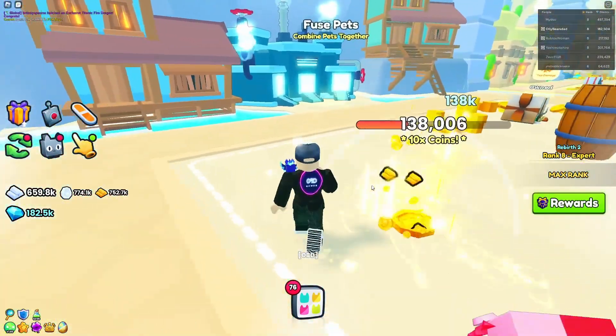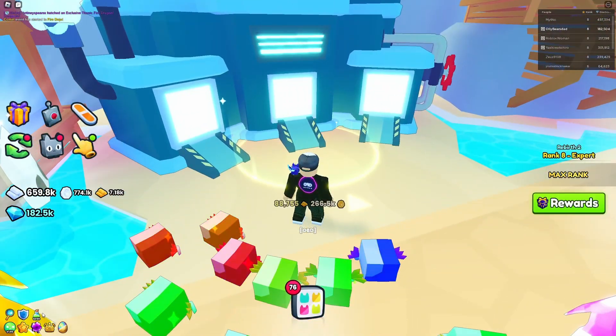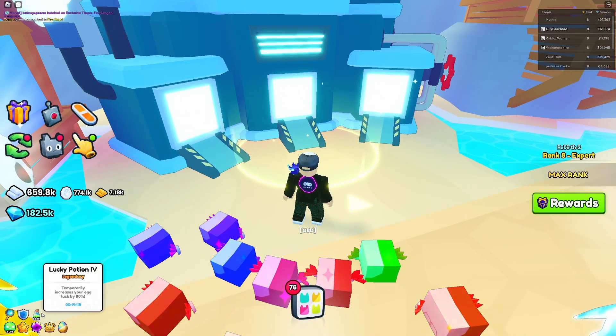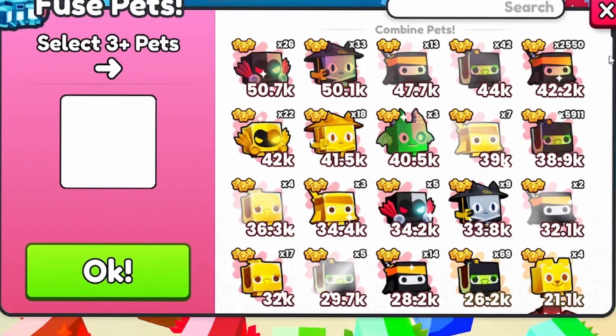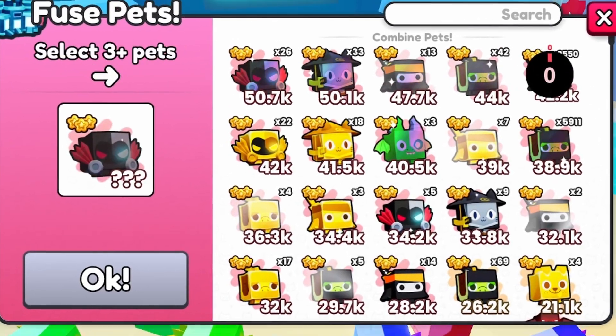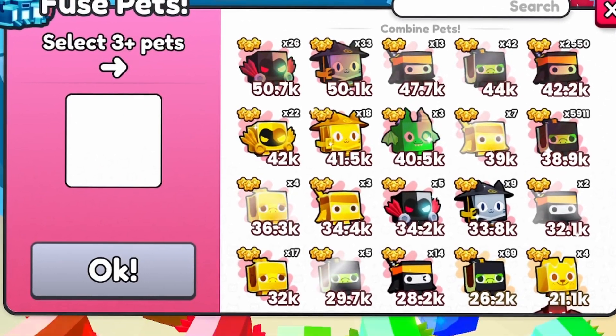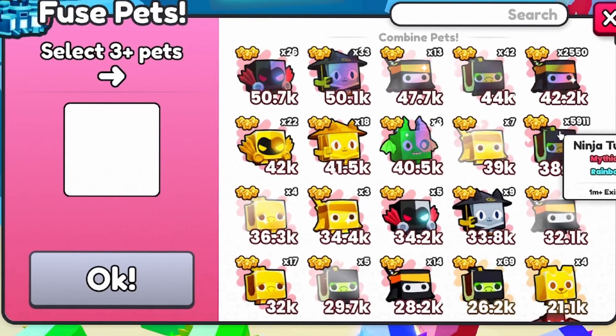This is where you'll find the fusing machine to increase your odds. You can pop some luck potions on as well - that'll be helpful. I've got a Lucky 4 here. Now this does take some time, there's no quick way of doing it. I absolutely hate this drag wheel for fusing - it's really annoying. I really want to be able to just type in the number but it doesn't let me, so I'm afraid you're just going to have to grind away at it.